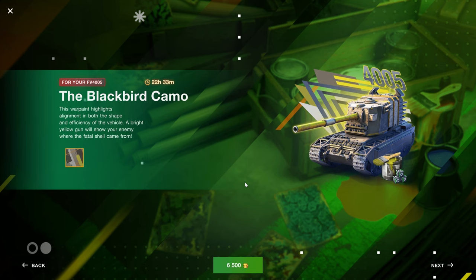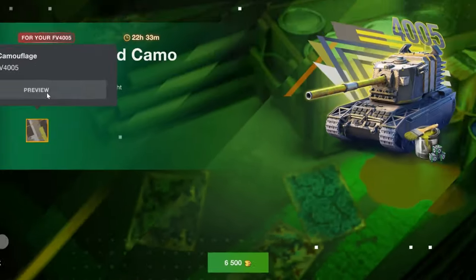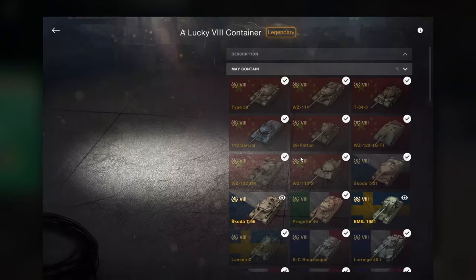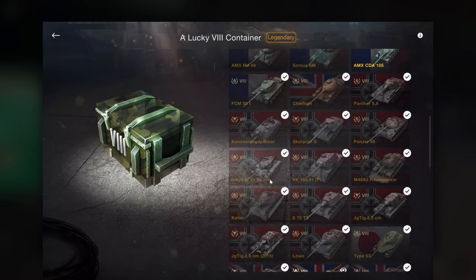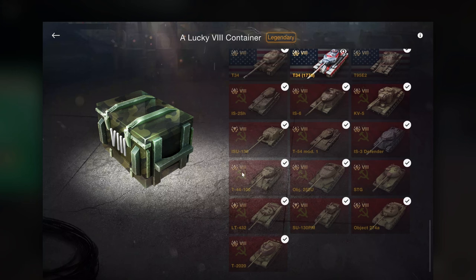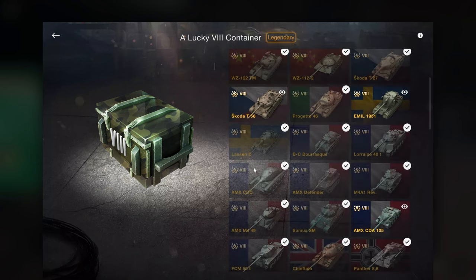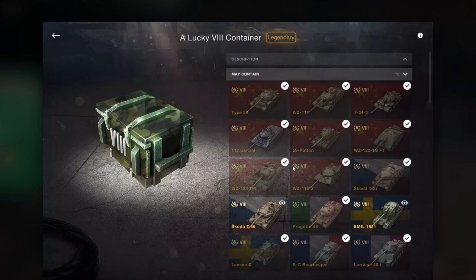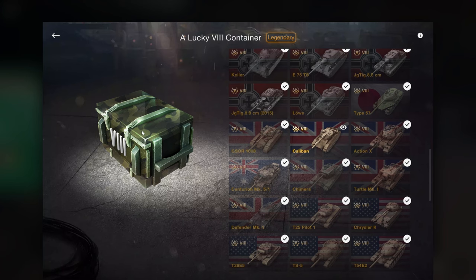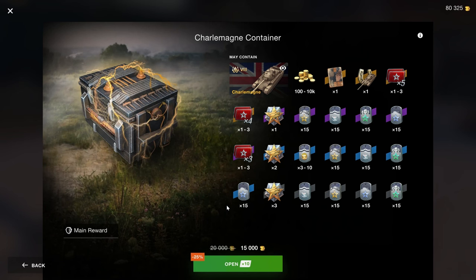However, when you get something like this, it's 6.5k for a camouflage. And then there is the Squad of Strangers, which does guarantee a vehicle from each of these containers because it's a lucky container. The problem with these is that you're going to end up with, let's say, an STG or an ISU-130 or a T-44-100, when instead you want something like an ML-1951 or a T-54E2 or maybe even a Chimera. The problem is, if you gamble, you're most likely to lose.